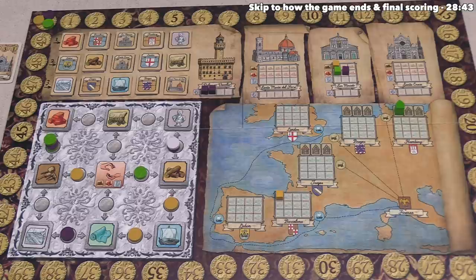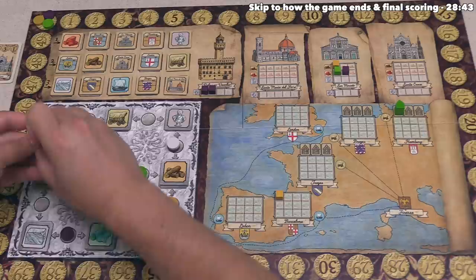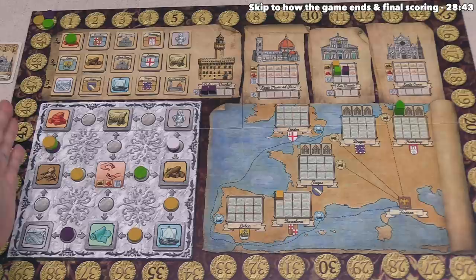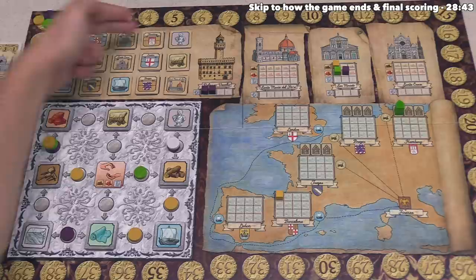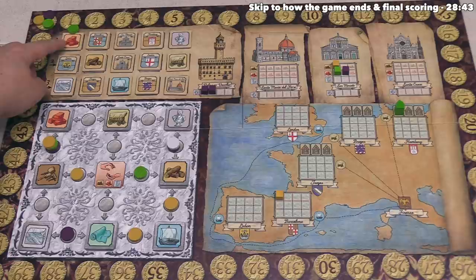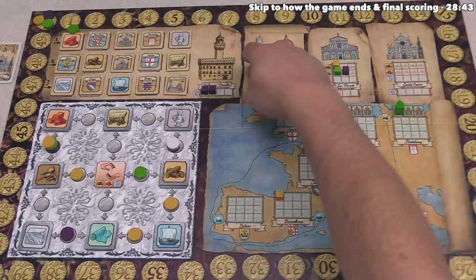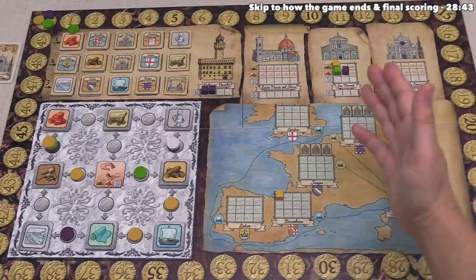For example, if the yellow player was to place over here, they would perform these actions, green would perform these actions, we would perform these actions, and then the fourth token at the bottom would not perform any actions - instead it would go on top of that scoring token. At that moment, before we move on to the next player's turn, this scoring will happen. When a disc goes up here, it always starts on the top row in the leftmost empty spot. The first to score in this game will be bricks. When this scoring happens, we count the number of each player's cubes on the brick row for these three buildings. The player with the most bricks gets three prestige, second most gets two, and third most gets one. You have to have at least one cube in that competition to score.